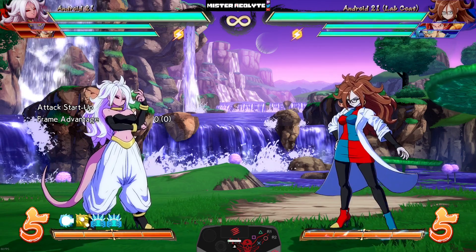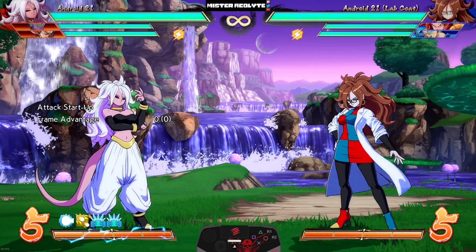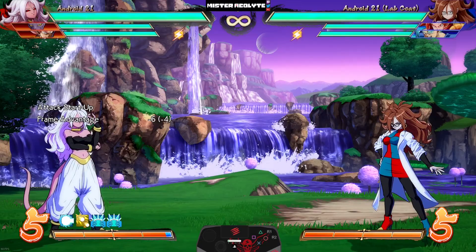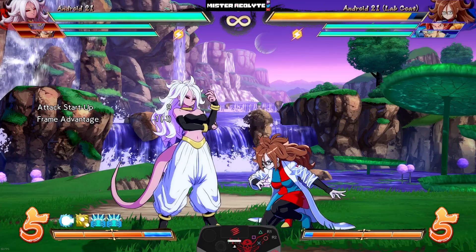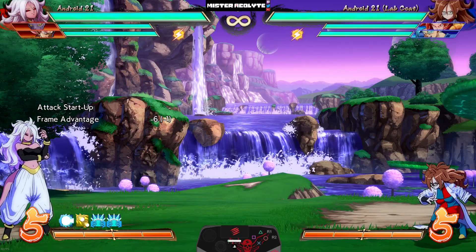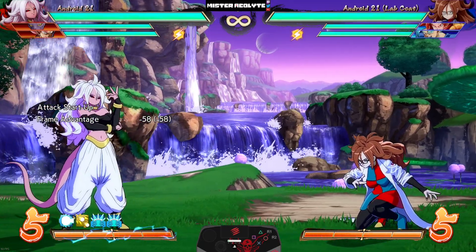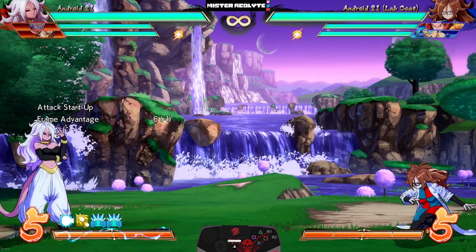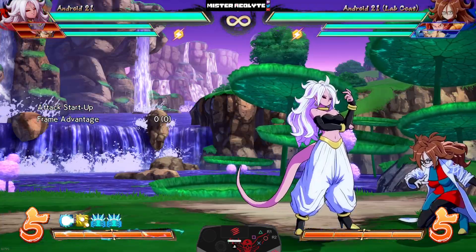Android 21 — this is Arcsys's darling, and the buffs she got are literally just hilarious. First, they buffed her auto combo: the second hit now travels further and on hit forces the opponent to stand up. The final part of the auto combo also travels much further than before and is now upper body invincible.